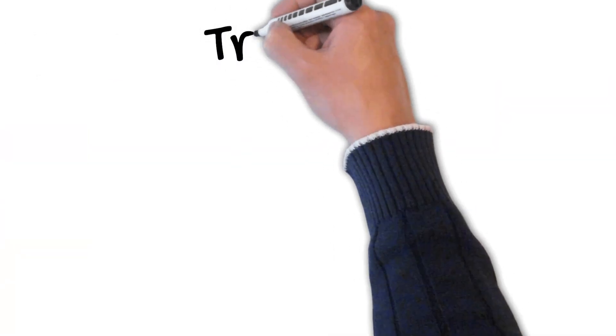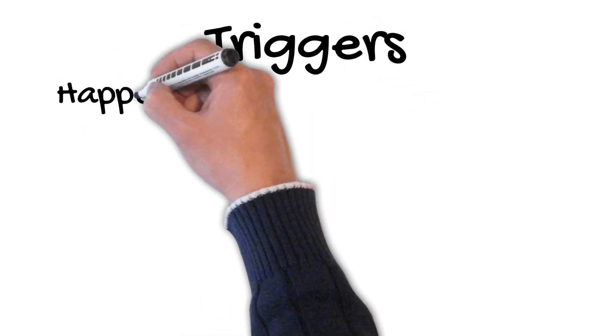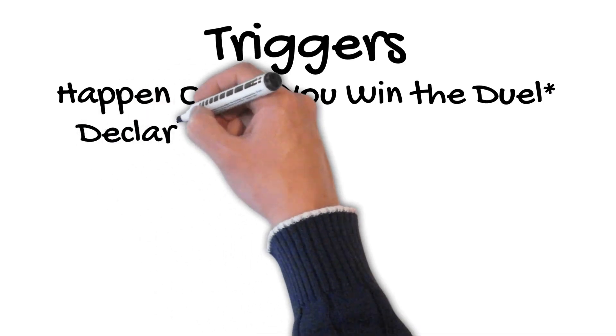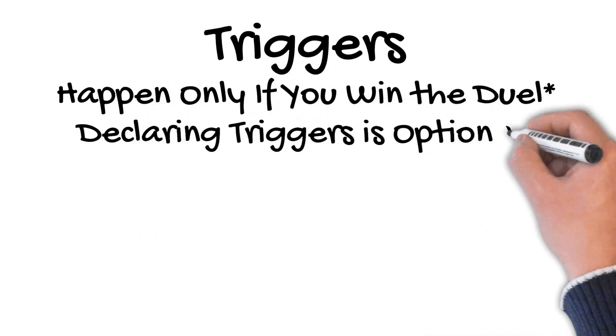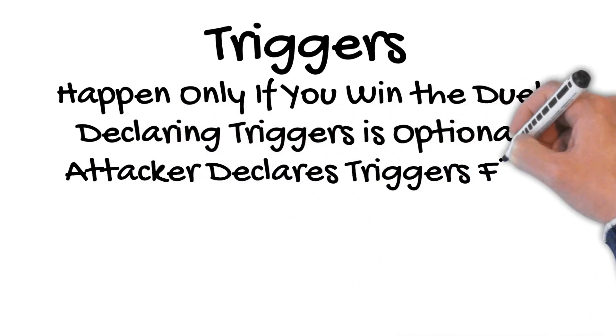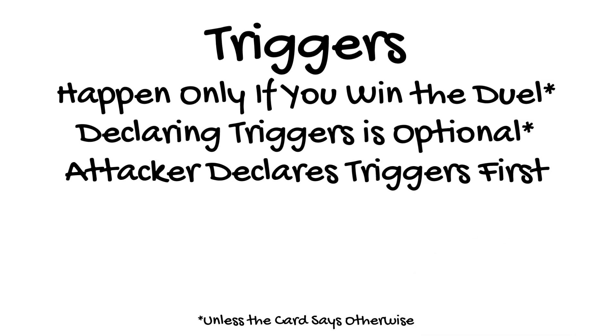Let's review the rules on triggers we've covered so far. Triggers usually happen only if you win the duel, unless the wording says otherwise. Declaring a trigger is usually optional. If both the attacker and defender have a trigger, the attacker declares the trigger first. Models that can use soulstones may spend one before the duel to add a suit to the flip to get a specific trigger. Some stats also have embedded suits that all but guarantee a trigger.